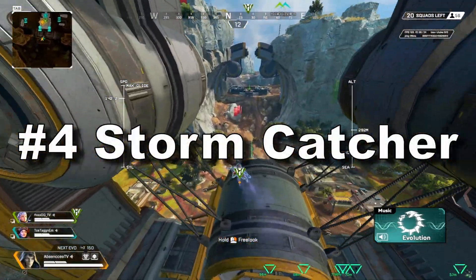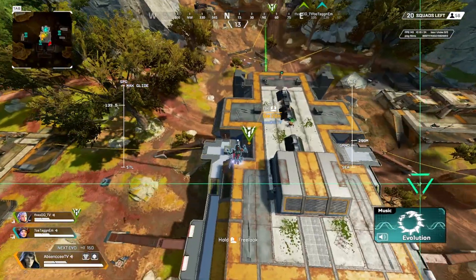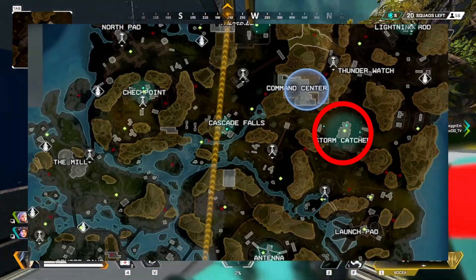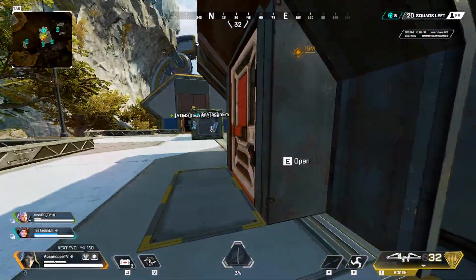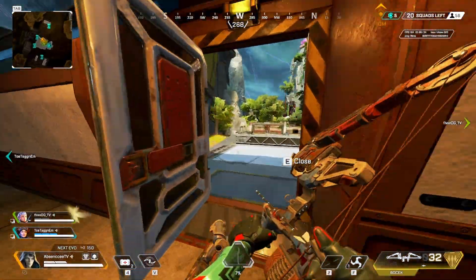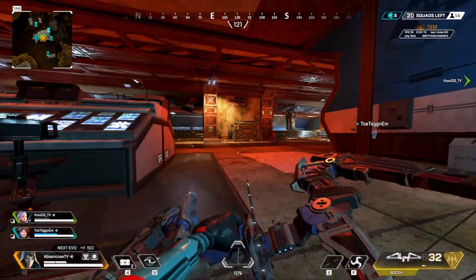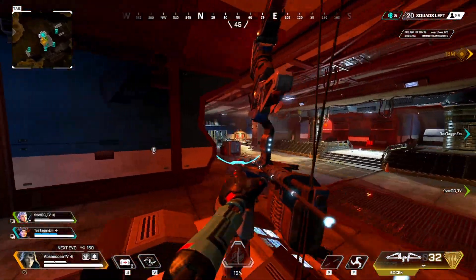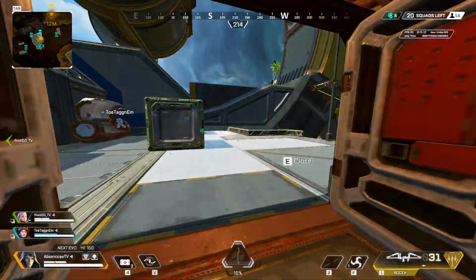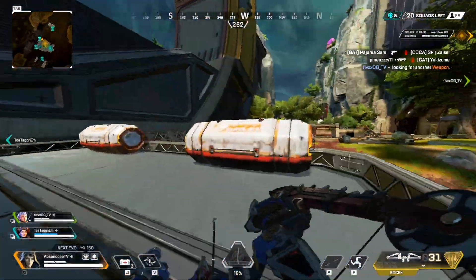Number four is going to be Stormcatcher, one of my absolute top three favorite places to land on this new map. Although it is rough and pretty contested most of the time, this is where movement legends will always have the advantage. Whenever I play Octane or Valk, I can just maneuver circles around everyone else, especially given the height this building has over the area. Plus, it has a decent amount of loot spread across, as well as many different buildings close by on either side and gravity cannons on the front and back side for easy rotates and escapes.